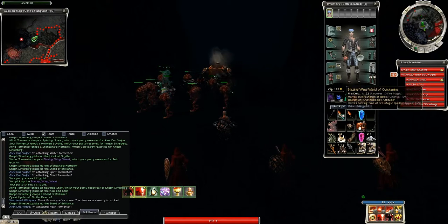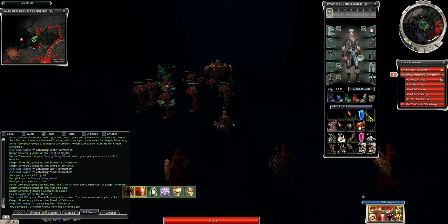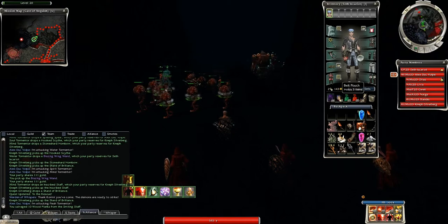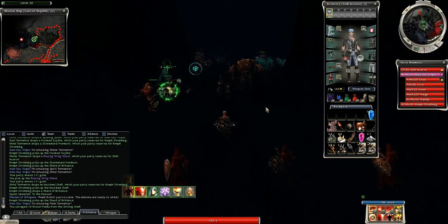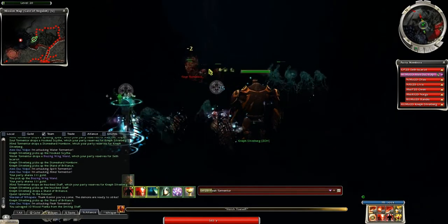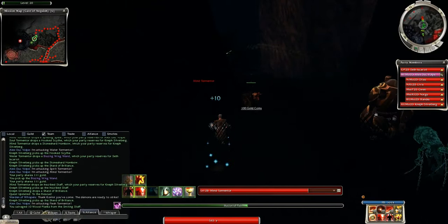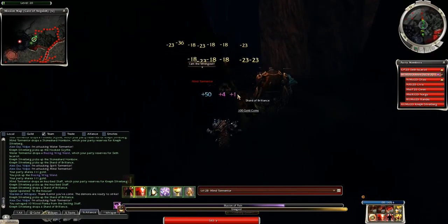Do you want us to come fight with you? I can take him on. Come at me bro! He slipped past me. There's a tormentor here — no there isn't. I can cast through the wall so I should be fine, there you go.